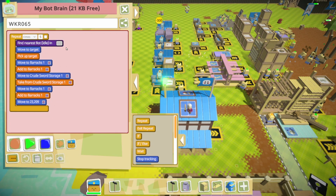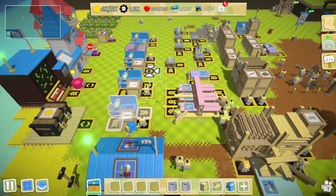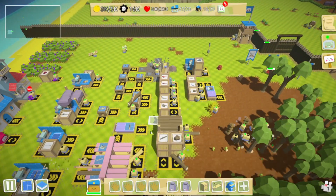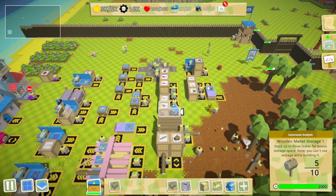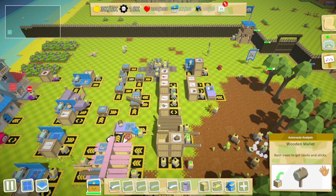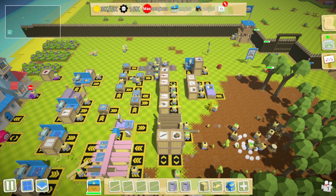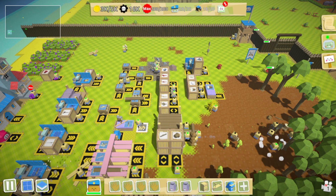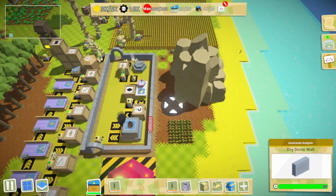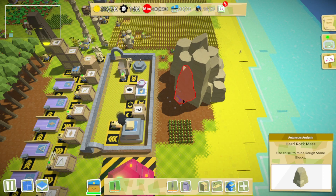Hey friend — any chance you can spin me a yarn and hit me up with seven more dudes? Thanks. There's three I need for that. Might as well make some more cut stone while that's happening. We're sitting very, very rich on money now. We did the same thing as in the first game — we jumped two tech levels instead of just one.